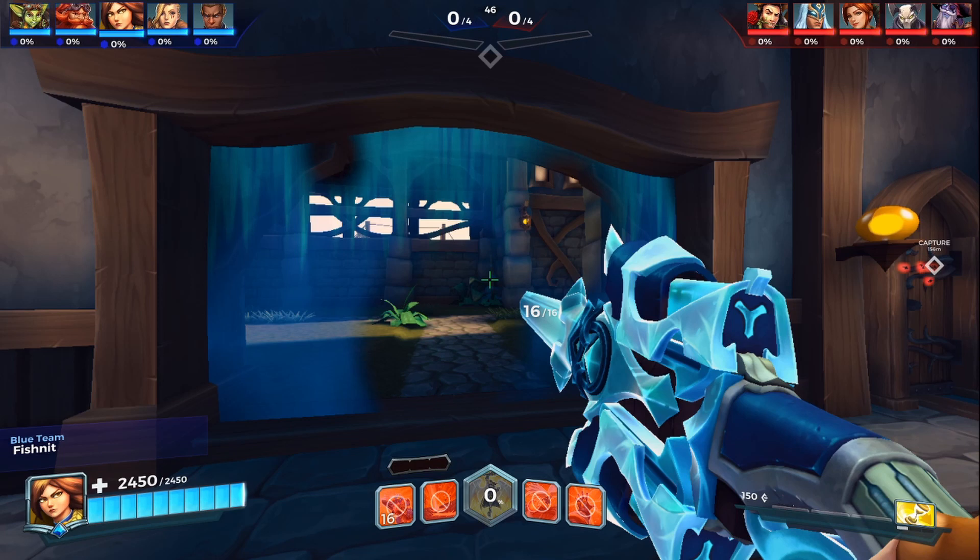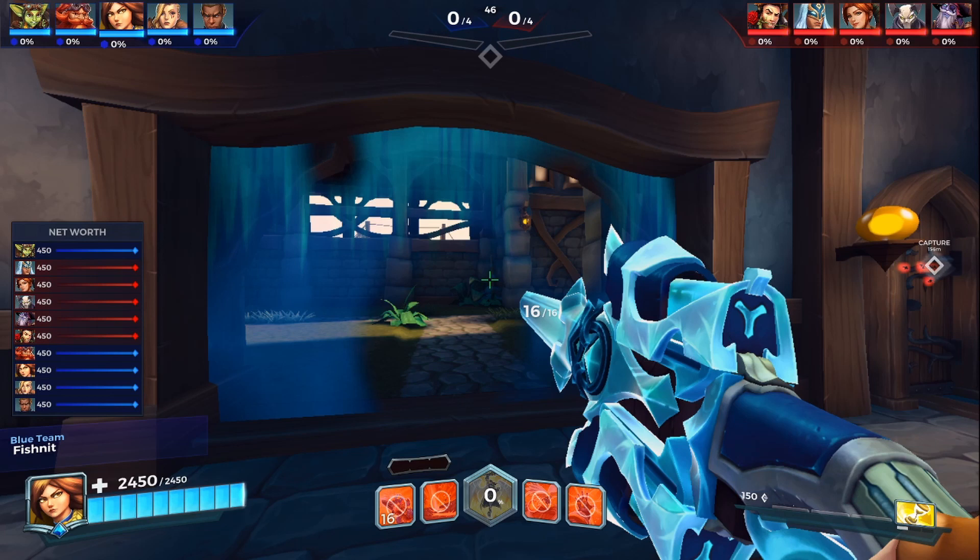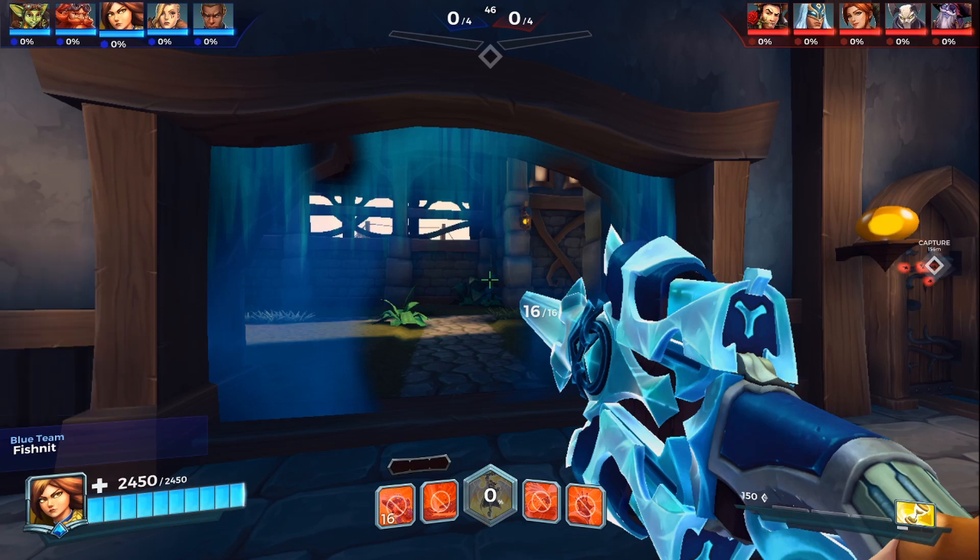For stats on the side, using the number keys above your QWERTY keyboard: 1 is net worth, 2 is damage dealt, 3 is damage shielded, 4 is healing, 5 is objective time, and 0 will clear that away. I think that's all there really is — nothing else is super useful.